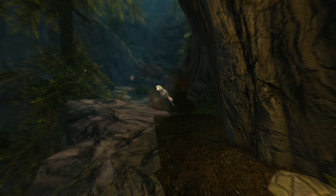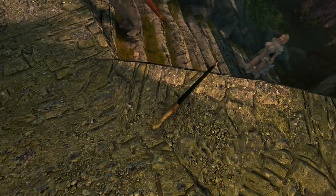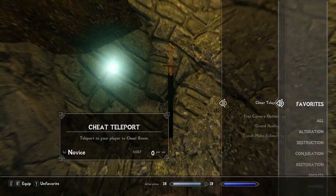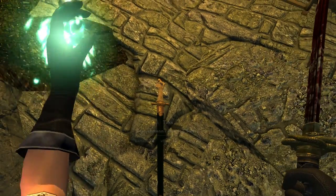It looks awesome — it has a lot of cool attention to detail on the hilt itself. A cool little detail is when you drop the sword, it is actually in its sheath, which not all mods do, so I like that little attention to detail.